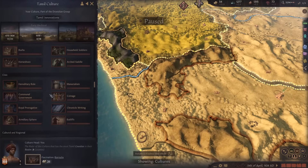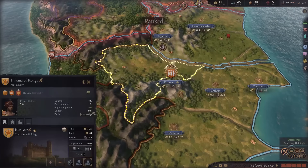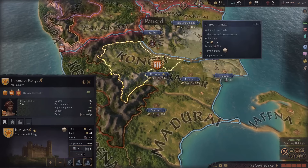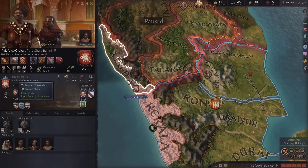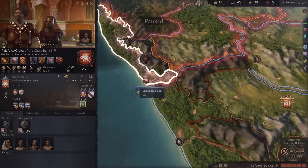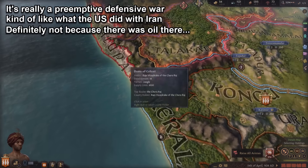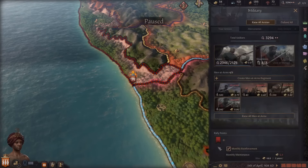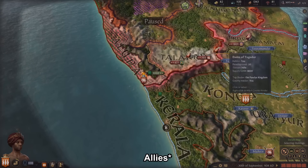We just went up in our culture level which means we now have access to early medieval technologies. I'm going to go for communal government first because it raises the existing development penalty cap, and a lot of my lands are already over the current cap of 20 development - raising it to 35 will help these lands develop a lot quicker. There's a guy to my north with a claim on my land and powerful allies, so I should take him out before he gets a chance to declare war.